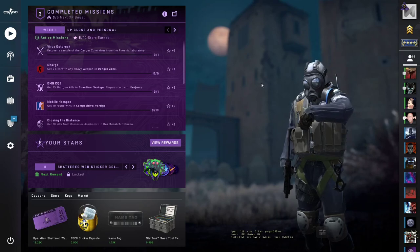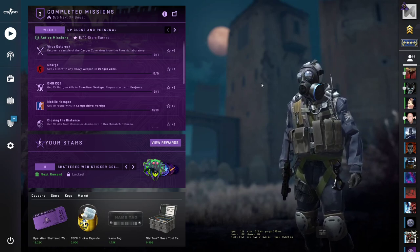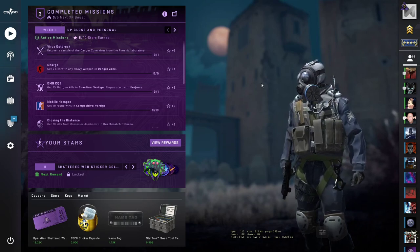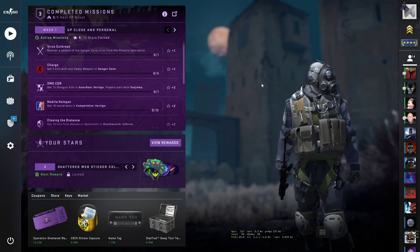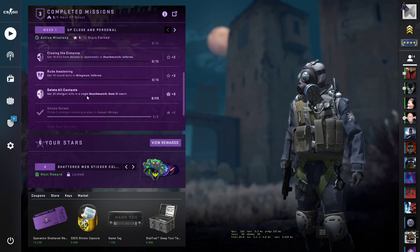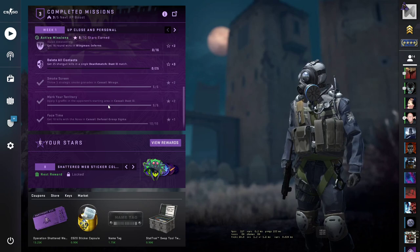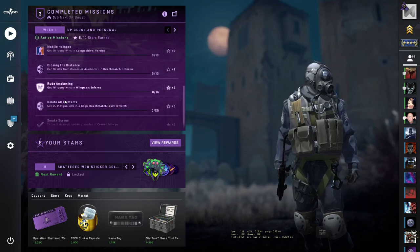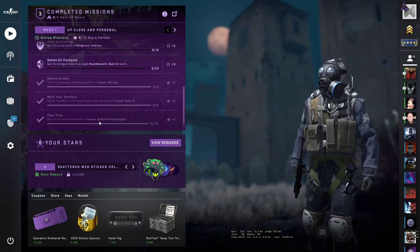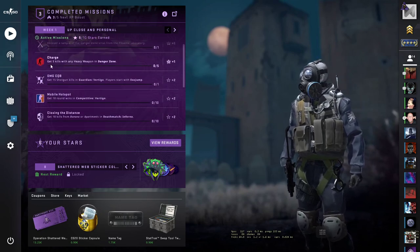Hello guys, welcome back to another Counter-Strike episode. Today we will try to complete one mission from Operation Shattered Web. I don't know from all of these which one to choose — it seems that two of them were really really easy to accomplish. Even though this Nova — get 10 kills with Nova in casual — was quite frustrating.